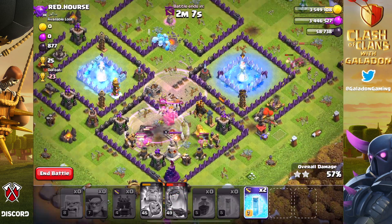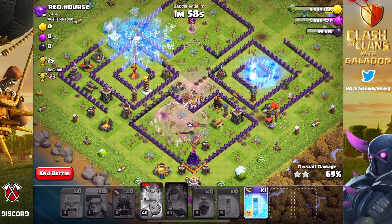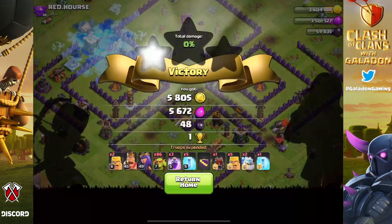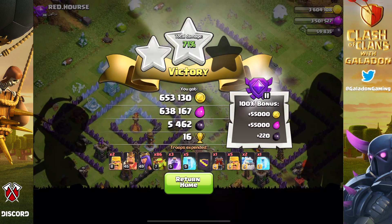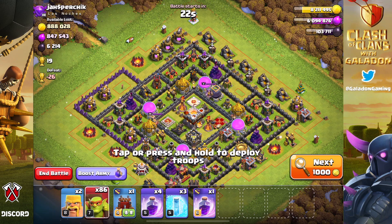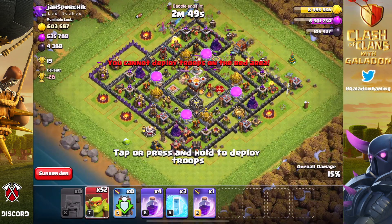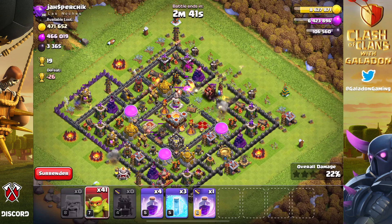The town hall goes down, and that's worth noting: getting two-star wins with sneaky goblins seems perhaps easier than with baby dragons, so if you're focused on trophies, sneaky goblin raids are very effective against a variety of bases. However, calculating my attacks and dark elixir gained, I did not profit using sneaky goblins versus baby dragons — I actually lost dark elixir because I wasn't raiding frequently enough, averaging around 5,000 dark elixir per raid.